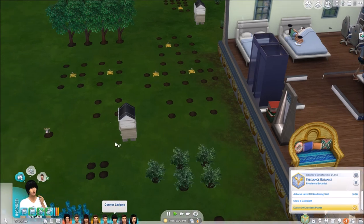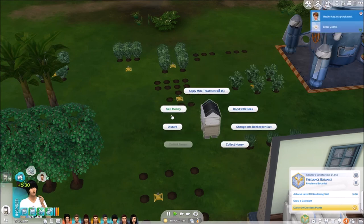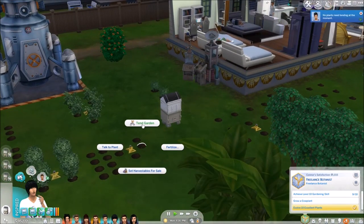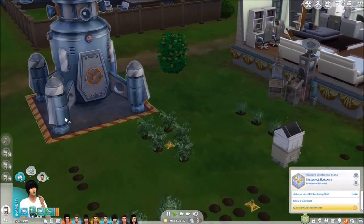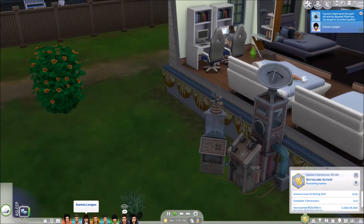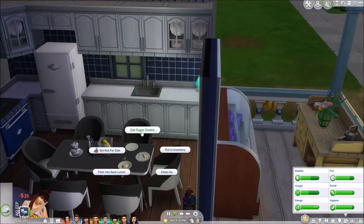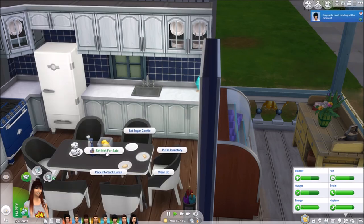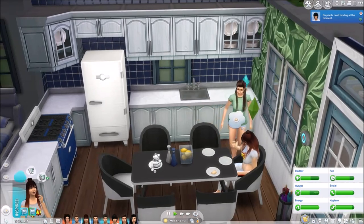Oh, the bees look enraged — oh dear. Well, you know. Sell the honey — we're not going to put it in the store because it won't be worth enough. Can we tend the garden? I wish tending the garden would actually evolve the plants but I know it doesn't. The bee is going to attack you, I'm sorry. You'll be okay. Wait, is this for sale? Set not for sale, then eat it, and clean up.